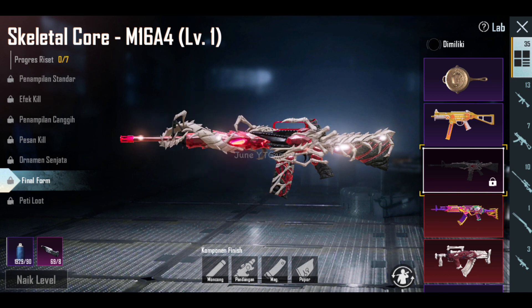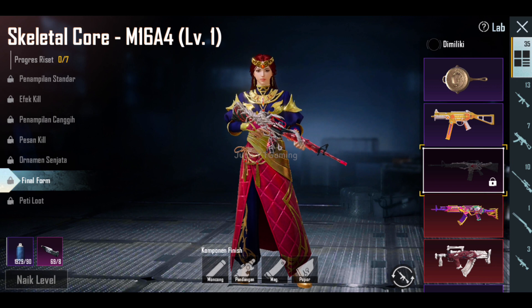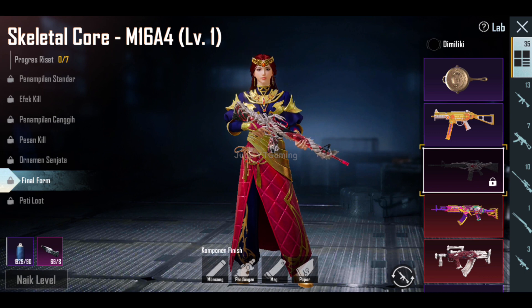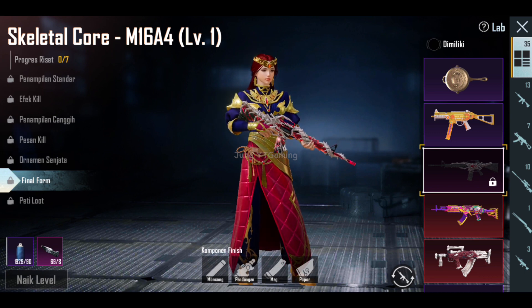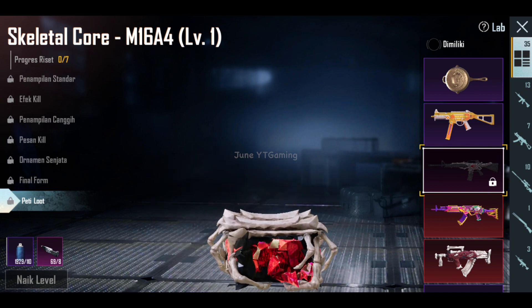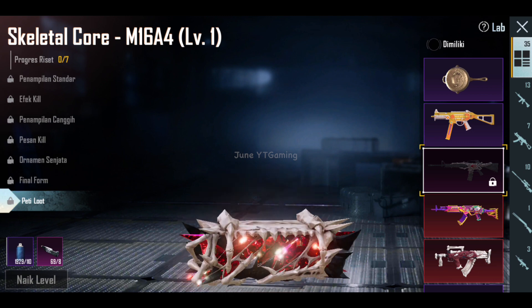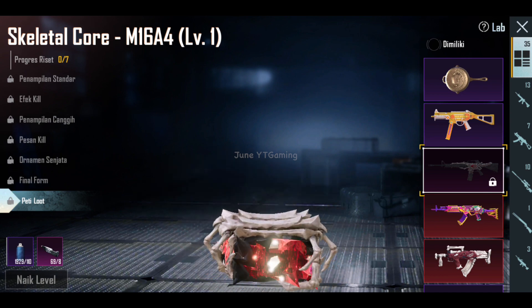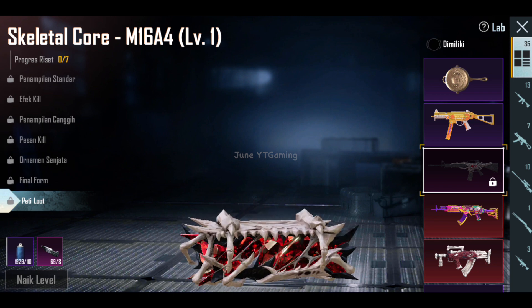Kalau menurut kalian gimana guys, komen di bawah ya. Kira-kira kalau dipegang keren banget sih, jadi penasaran dan pengen dapetin. Suka banget sama senjata yang final form-nya ketika dipegang ada animasinya bisa gerak. Sekarang M4DV gak sendirian guys, ada Barrel Stray Rebellion yang bisa gerak juga, dan M16 Skeletal Core. Di level 7-nya yaitu Loot Crate, ini emang bloodthreat yang sesungguhnya guys, diselubungin oleh tulang gitu ya. Sejauh ini aku belum tahu apakah aku bakal nge-maxin Skeletal Core M16 ini atau enggak — pastinya butuh banyak material dan paint. Di level 7 aja kita butuh 8 material dan 110 paint guys, jumlah yang fantastis.